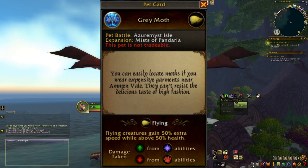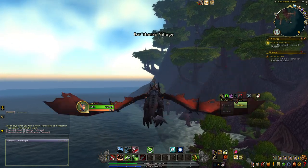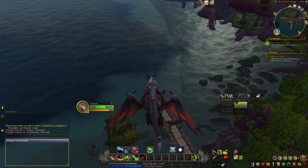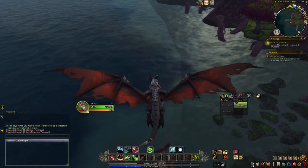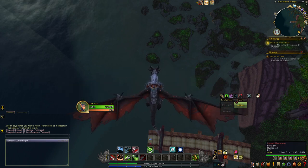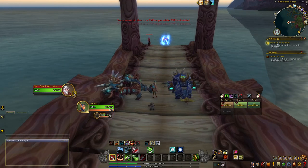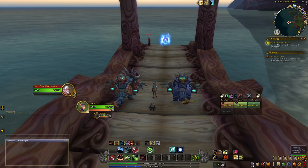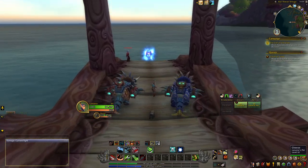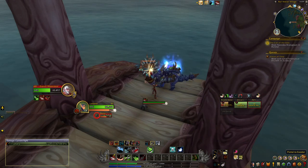They can't resist the delicious taste of high fashion — who would have thought high fashion was so tasty? Once you've reached Teldrassil, head over to the dock on the left and there you'll find a portal that'll take you over to Azuremyst Isle. You are gonna have to do a smidgen of PvP here because there are guards at the gate on both sides, so just be prepared for a little PvP — the guards are at level with you so it's not actually that hard. Fun fact: back in the day there used to be a boat that took you over here, but not anymore — now we gotta go through a portal.